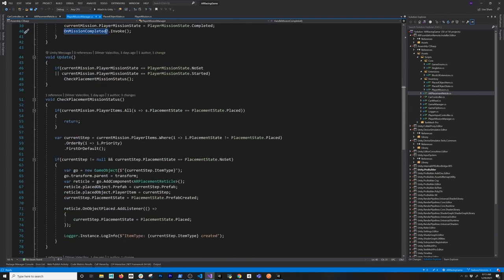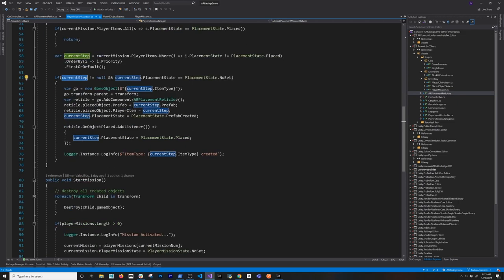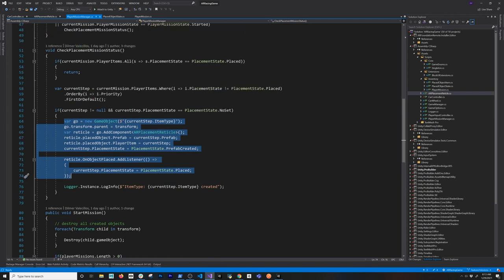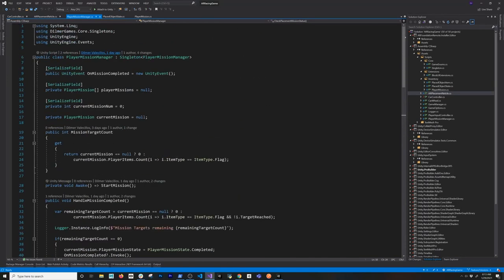The other thing I also do is check the placement mission status. If I place a car and I've placed everything, I'm not going to do anything else. But if I haven't placed a car, then I say: give me the items that haven't been placed, order by priority, get the first one, and as long as that one is not null I check the state, make sure that I haven't placed it, and then I basically place a car. If that step is completed, it's going to check what's the next step — it's going to be a flag. And then it goes on and on until there are no more items to place, and now we can start the game.